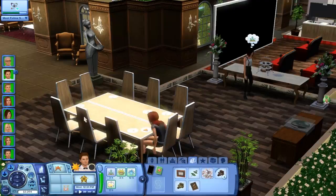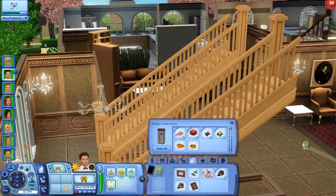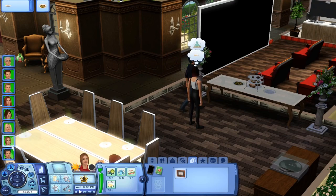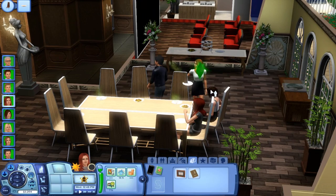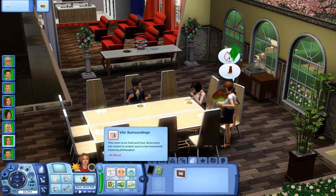No more pizza. Let's get out that autumn salad, totally fine, because everybody pretty much had pizza yesterday except Ben. Let's call the household to a meal — except Allison, she doesn't need to eat. Come on, Tori, figure it out. After that, Tori can eat for herself. Wow — it is vile surroundings. This room is so fetid and foul. Sims were not meant to endure such a lax household cleaning philosophy.